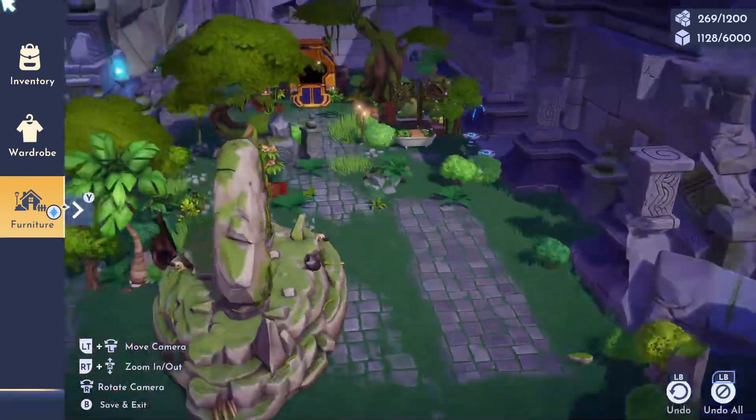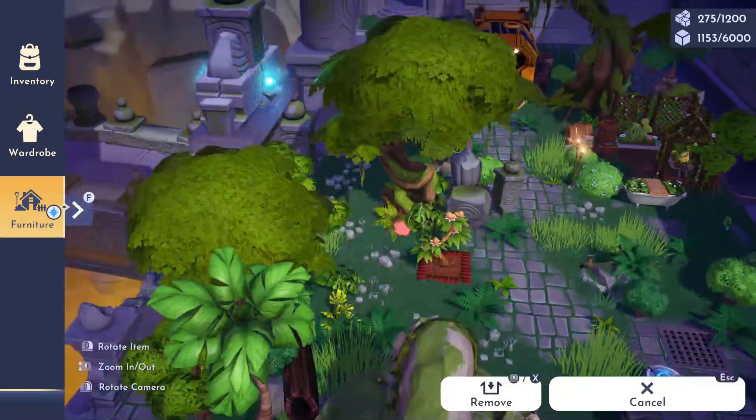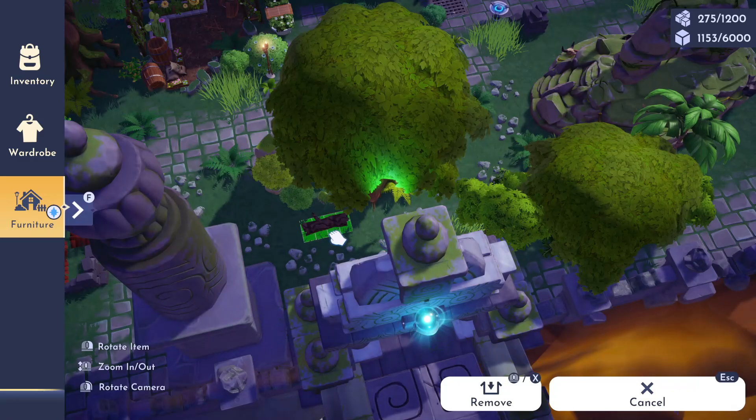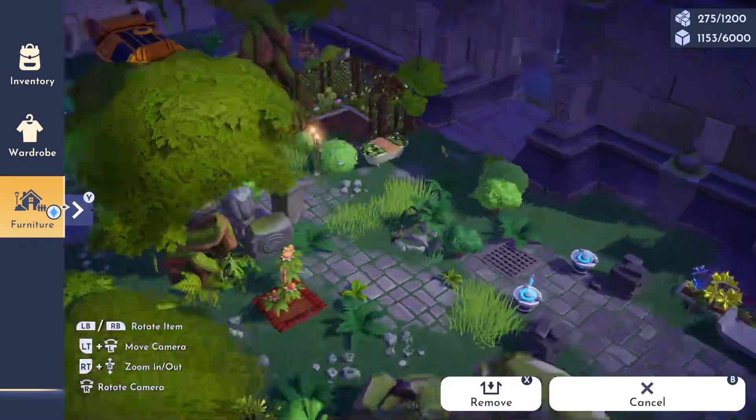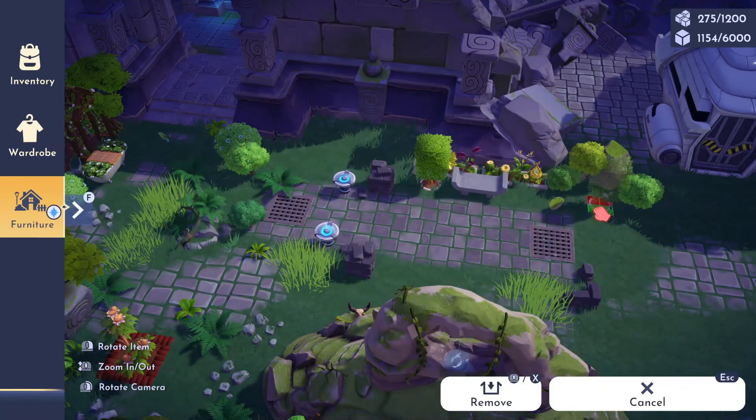I originally was going to use some of the Eve items that we get from leveling her up, but when I tested these in my build I absolutely hated it — it just felt too modern and clean for an abandoned look.